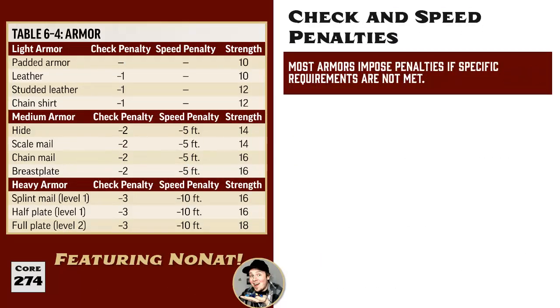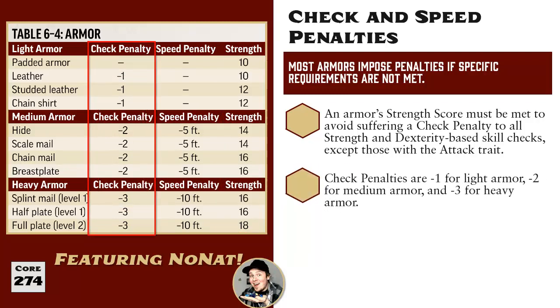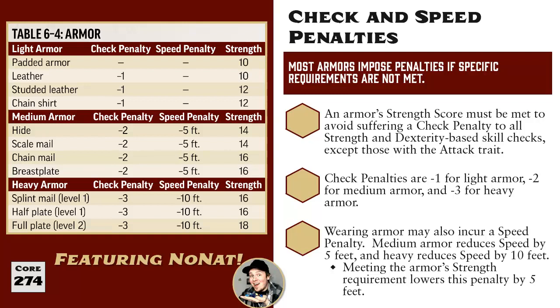While armor is worn for its benefits, most armor comes with penalties if certain requirements are not met. Any character can wear any armor, but if they don't meet the strength score listed for that armor, they take a penalty to all strength and dexterity skill checks except those with the attack trait. The penalty is minus 1 for light armor, minus 2 for medium armor, and minus 3 for heavy armor. Padded armor is the exception, incurring no check penalty even below 10 strength. Additionally, medium armor reduces speed by 5 feet and heavy armor by 10 feet. Always check the strength requirement before buying a new set.